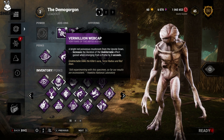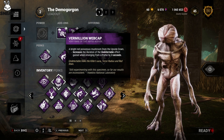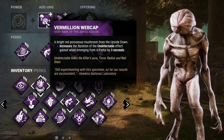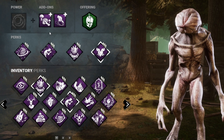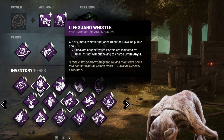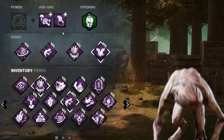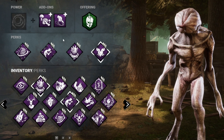We'll just see how it goes. For the add-ons, I am using a Vermilion Webcap and Lifeguard Whistle. The Vermilion Webcap increases the duration of the undetectable effect gained when emerging from a portal by 3 seconds. So basically when I come out of a portal, they won't be able to hear my terror radius for at least 3 seconds if anyone's nearby. With the Lifeguard Whistle, survivors near activated portals are indicated by Killer Instinct without having to charge the Abyss. So if a survivor walks over my portal, I will be able to see exactly which portal they're over and teleport straight to them.